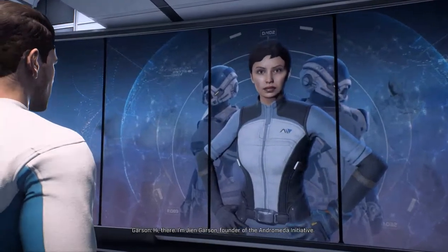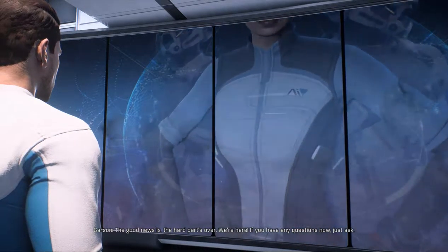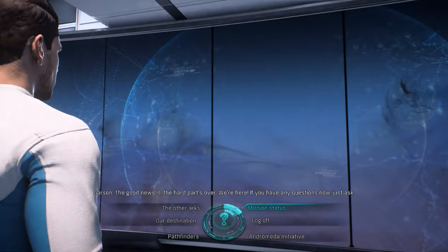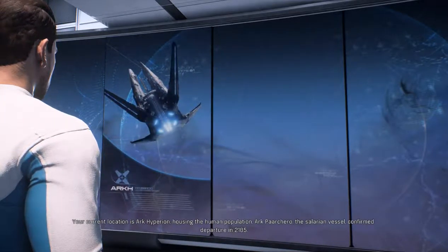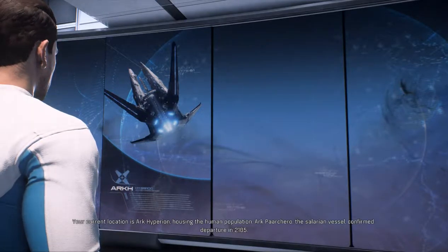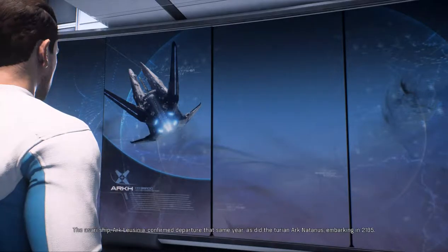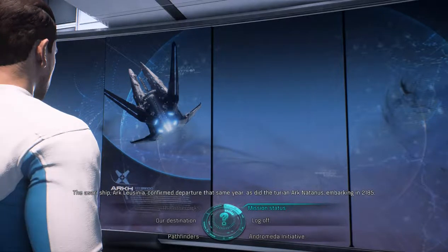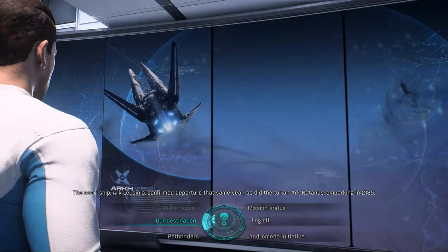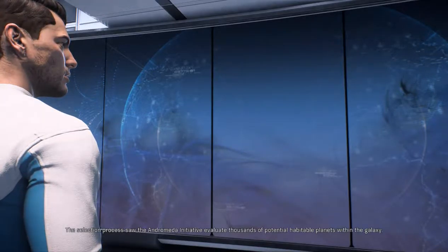Hi there — I'm Jien Garson, founder of the Andromeda Initiative. I'm here to welcome you to a whole new galaxy. The good news is the hard part's over — we're here. Zooming in to detect breasts... breasts not found, error. Your current location is Ark Hyperion, housing the human population. Ark Paarchero, the Salarian vessel — confirmed departure 2185. The Asari ship, Ark Leusinia, confirmed departure that same year, as did the Turian, Ark Natanus, embarking in 2185. Yeah, good thinking to put all the species in different ships — that way, if we lose one, that entire race is gone forever. Who planned this?